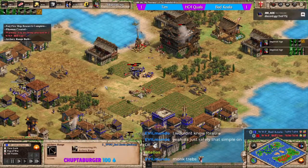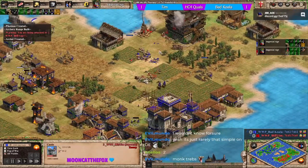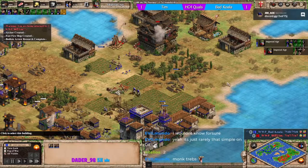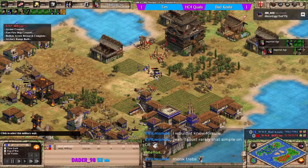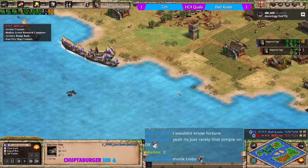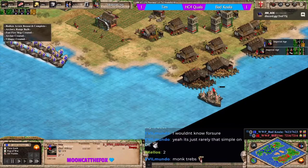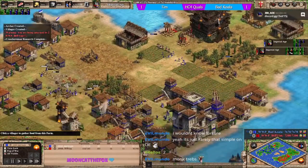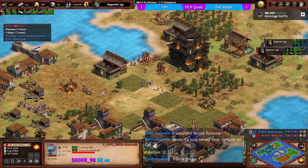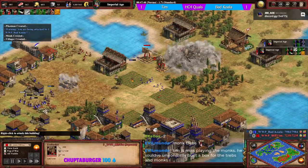Tim needs more trebs out, as does koala who only has one. It's important for koala to push back. It's going to be two trebs for tim against koala's one - but now a second one for koala. Light cav running into the pikemen. Over on water, fast fire is in for koala. The numbers look in koala's favor. Tim runs out of stone and can't repair the castle.